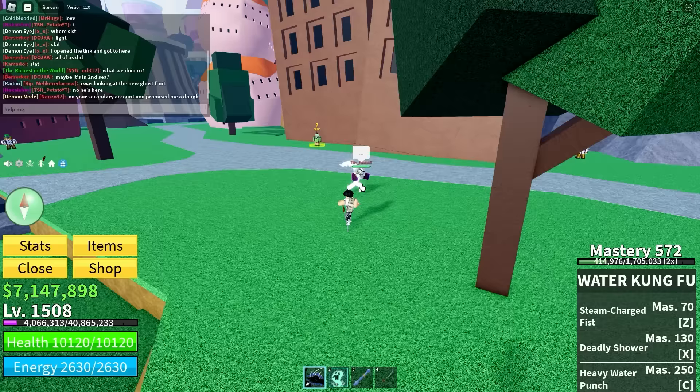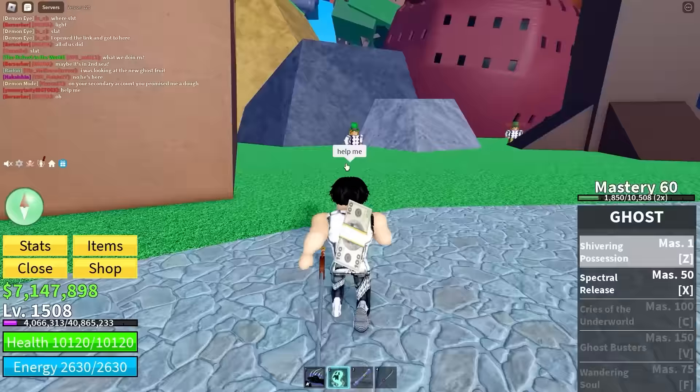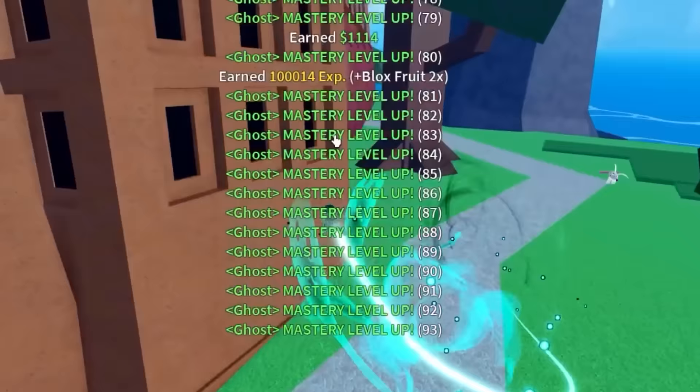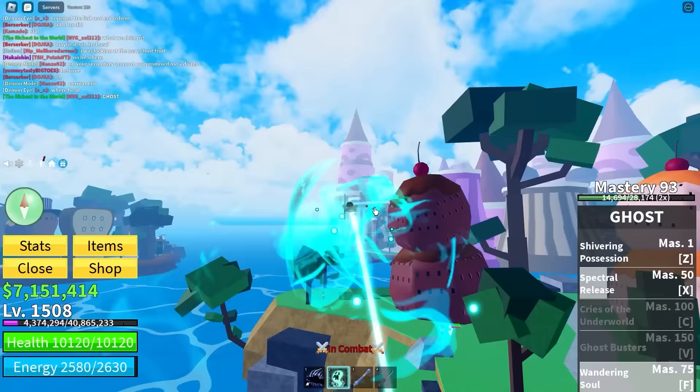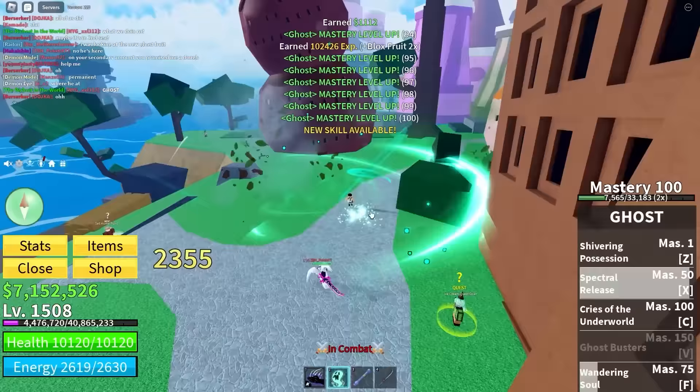The first ability is called Shivering Possession — you go like this and drive it into them. Why did that one-shot them? The second ability is called Wandering Soul — you fly forever. This fruit looks so cool, it actually looks amazing.